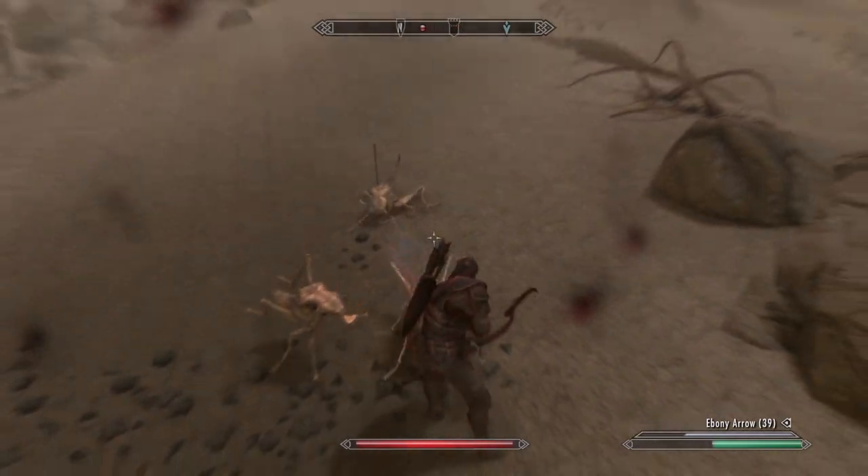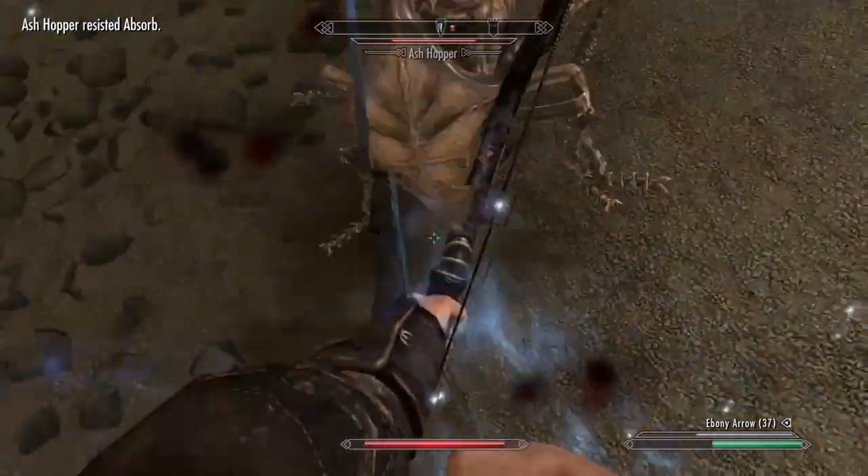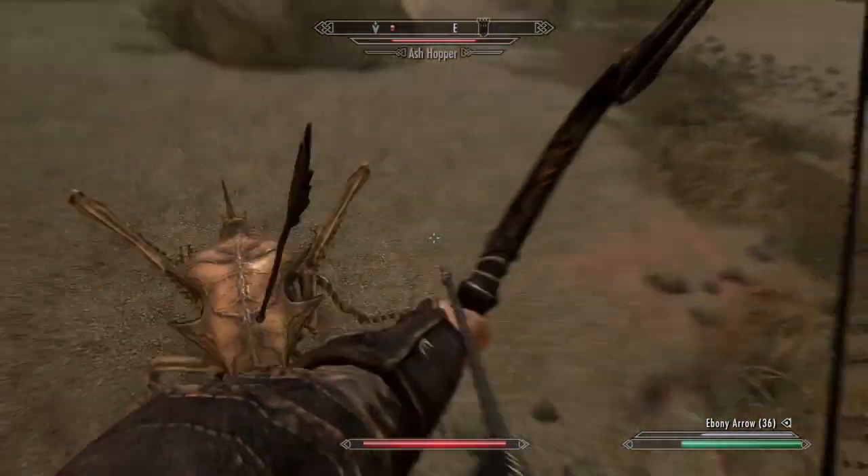This is the Dwarven Black Bow of Fate, and the reason this bow is so good is because the enchantment has a 50% chance to absorb health, magicka, and/or stamina, so you are going to be absorbing one of the three most of the time.